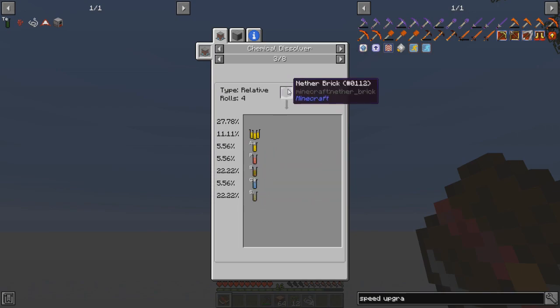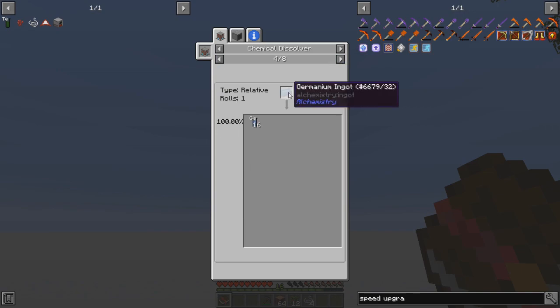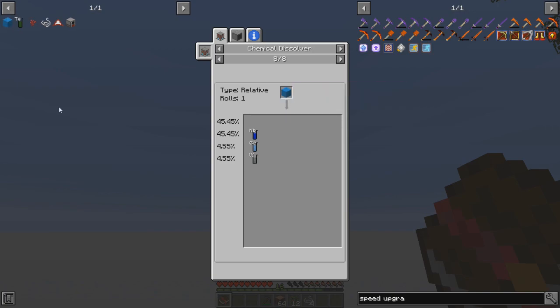It takes four nether bricks to make a nether brick block, but your 5.56% stays — actually you get four rolls if you use the block. That makes a little more sense. Germanium ingot — haven't seen any blazes. And then nether wart, which is what we're trying to make, and then a nether wart block. Light blue antimatter — let's check that out. How do we make that? Niobium.